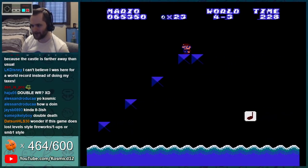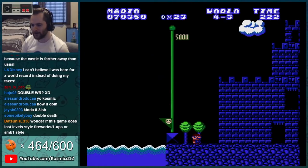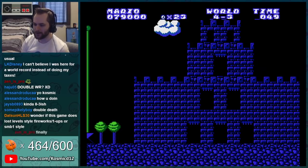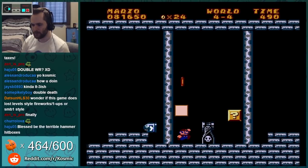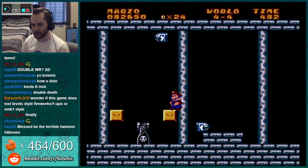Okay, the stairs, the note block. I feel like you could get over the flag maybe — not that you would want to, don't think anything's over there. Final level, one life — here we go. Bullet bills. Mushroom. Wow, so nice.